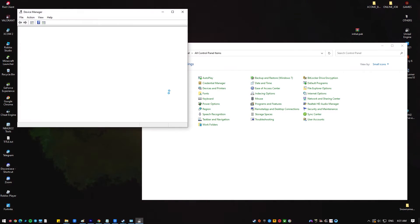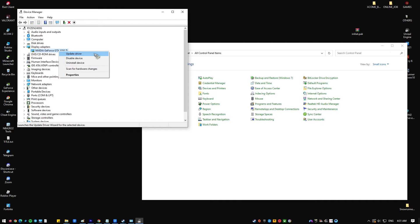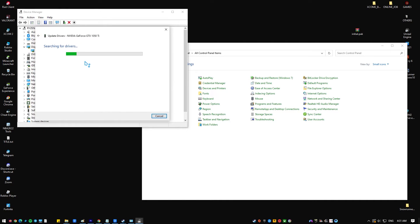Typically, chip manufacturers will release updates and new driver versions of their device as part of a Windows Update bundle. So make sure you also check whether you need to update your Windows operating system and apply any updates that are available at this time.